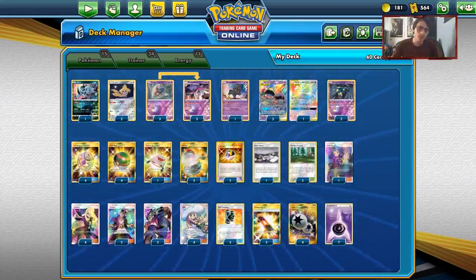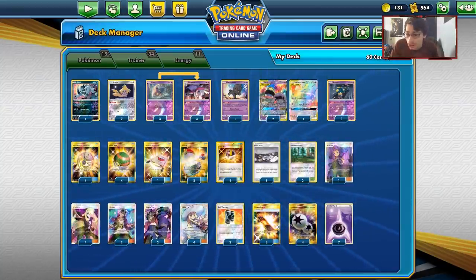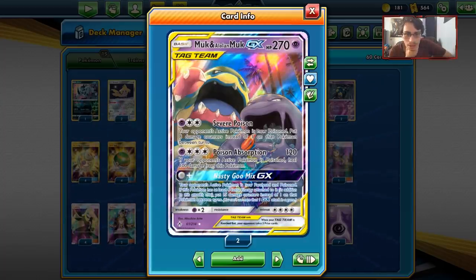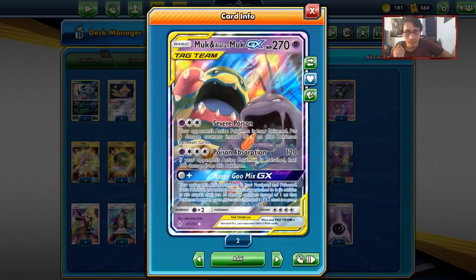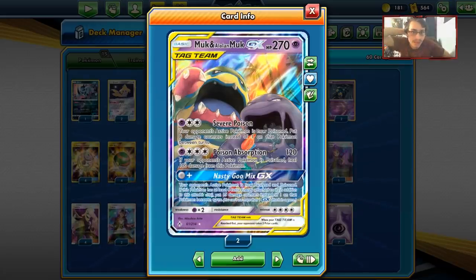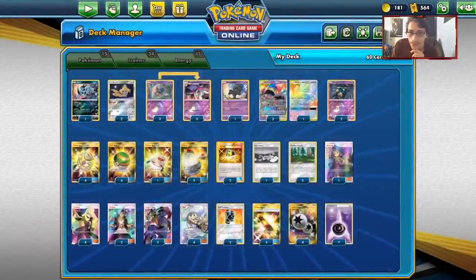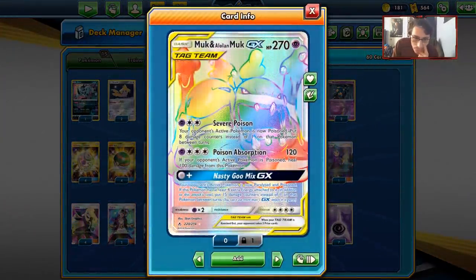This is an Alolan Muk-focused deck. We're not playing any other psychic techs - no Giratinas, no Necrozmas, no Dawn Wings - it's all about Muk. Alolan Muk GX has interesting poison traits. Poison is kind of weak because there's stuff like switches, Ditto Prism, Ace Rolla retreating, which are all pretty big problems, however Muk does have Severe Poison and Poison Absorption which combo really well with this card's tankiness.